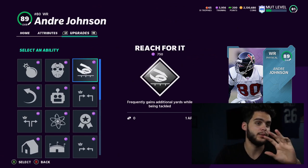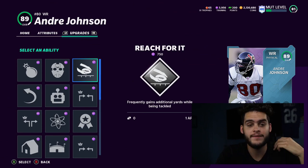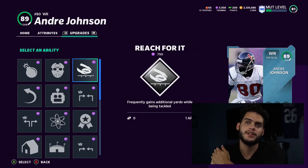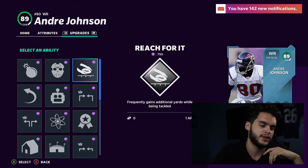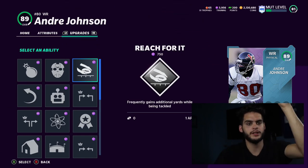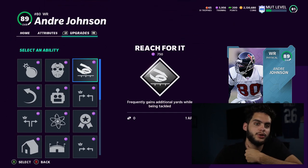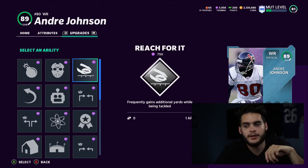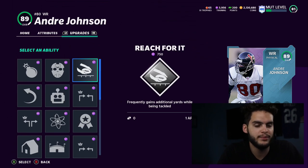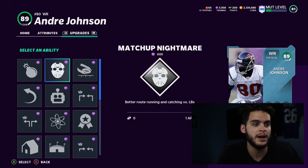Reach for It is great — I prefer it on a running back but I have it on Andre Johnson here. The beauty of it is it's very realistic. In past Madden years, you could be right at the goal line getting tackled from behind and fall at the one-yard line when in real life you'd reach the ball over for a touchdown. Or you're running up the gut and see the lane — in real life, touchdown. Now with Reach for It, players actually extend and reach the ball in, which makes a huge difference. I really like that ability.